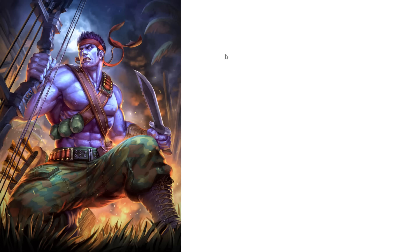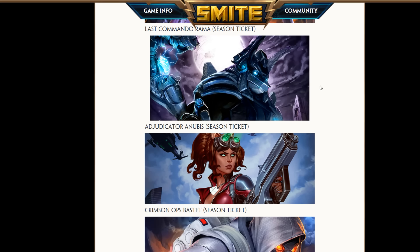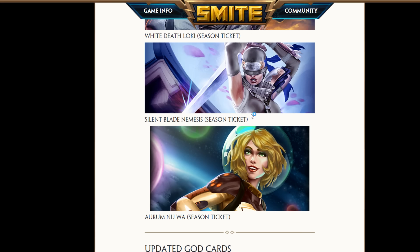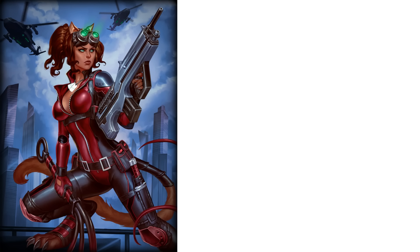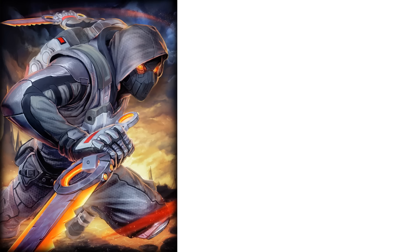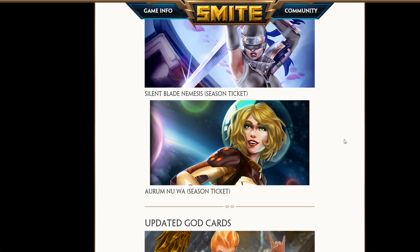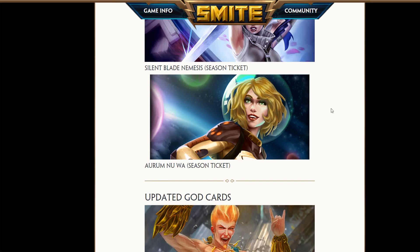And now we've got the weird skins. With the season ticket there will be recolors of old skins: a silver bluish Stargazer, a red Covert Ops Persephone — now Scarlet Ops Persephone — a white Death Loki, a white Ninja Nemesis, and a golden space whatever. It's cool because you can get skins for free basically. Buy the season ticket for 450 gems, which is not much, and you get a ton — a GG emote and stuff as well. But those skins are so weird, I don't know about that.